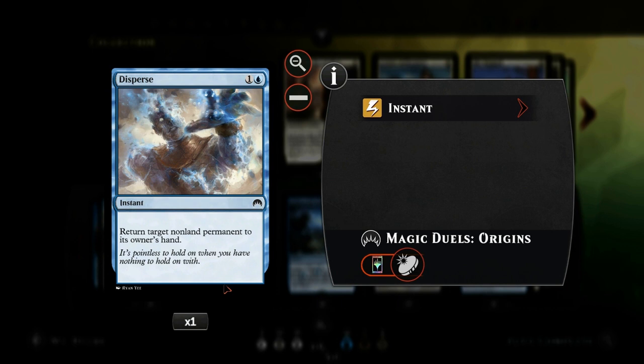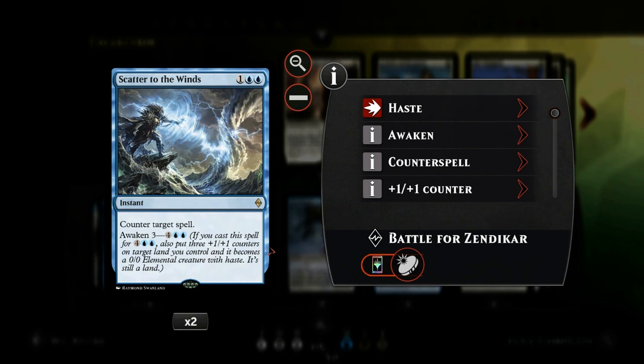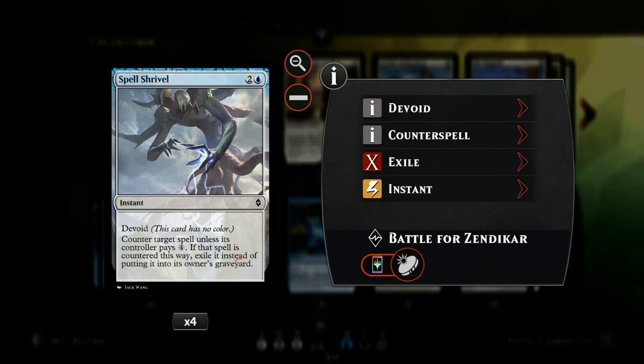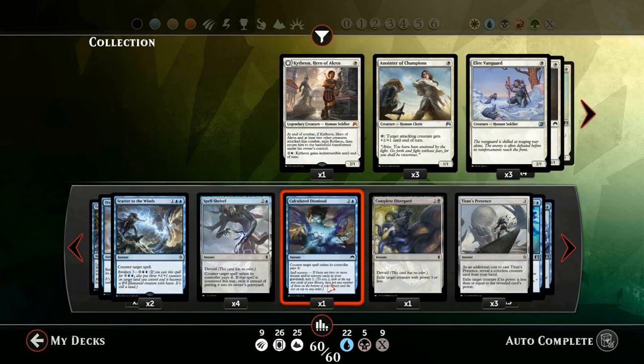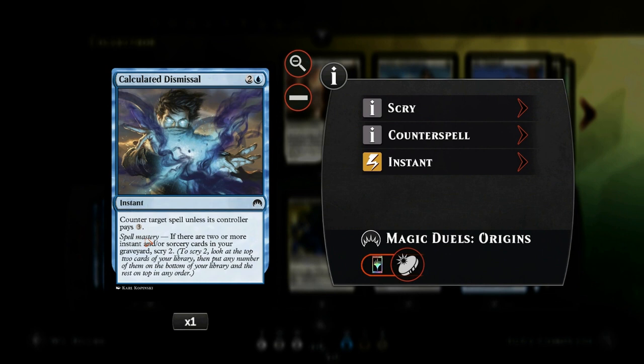In combination with Evolving Wilds, which shuffles our library, we only have to keep one of the three cards if we don't like the other two. We have one copy of Disperse to bail us out — it can bounce a creature and let us counter it on the way back down, or handle enchantments and planeswalkers we can't otherwise deal with efficiently. Scatter to the Winds is the best counterspell in the deck: three mana hard counter that counters anything, with Awaken as a bonus, though we won't use Awaken often since we need our lands for expensive Eldrazi.